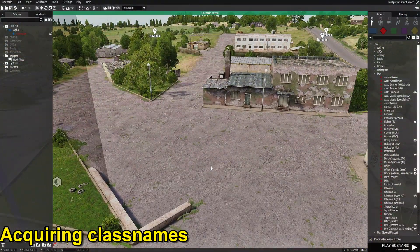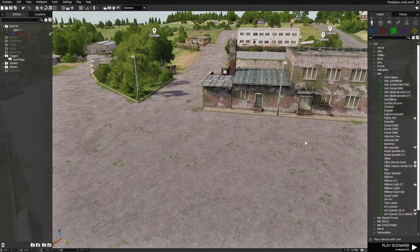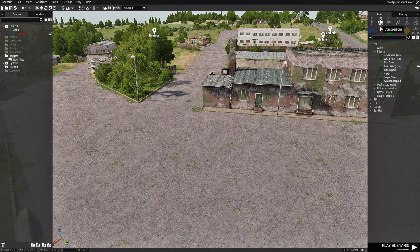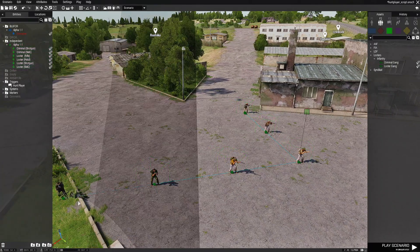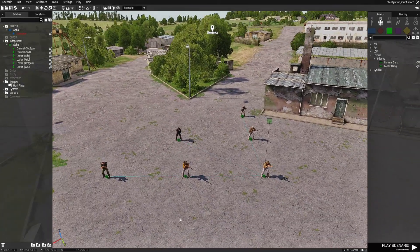Now I'll show you how to acquire class names for units you want to spawn. We're going to use independent. Before placing them, since we'll be fighting independent, go to attributes, general, and set independent allegiance to blue4 so they attack us. Then go to groups and place down a bunch of looters - a criminal gang. We're going to have two groups. Place them right there. That's all you need for custom units.